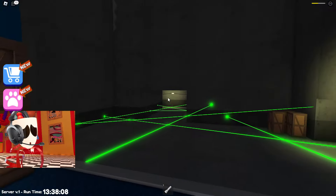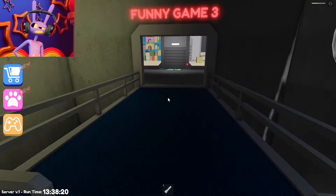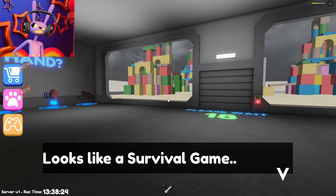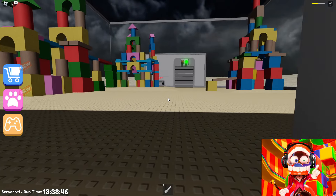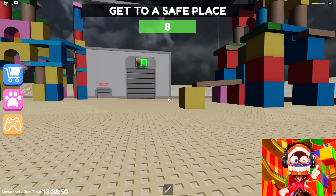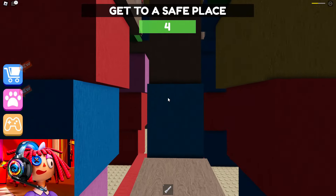Now we've reached the elevator and let's go up. I think Fun Game 3 is somewhere nearby. Here's Fun Game 3. I'm very interested in what kind of tests await us. We have to wait for the next game to start. Now we can go inside. We need to find a safe place. There are several towers made of cubes. Let's try to climb one of these towers. We only have five seconds left.